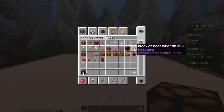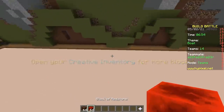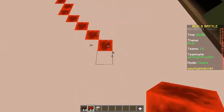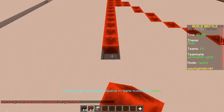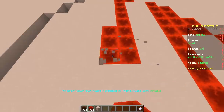So first we place redstone blocks, and then the redstone lamps go over it. I used to do a bit of redstone in my free time. I would just hop on creative mode and just build redstone contraptions. Oh, the good old days. Great stuff.